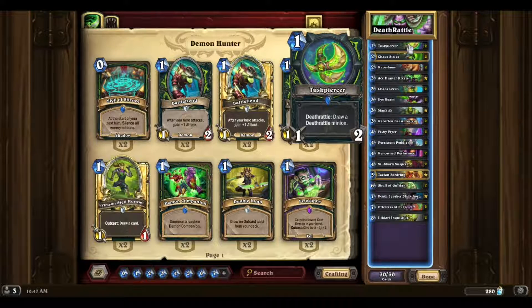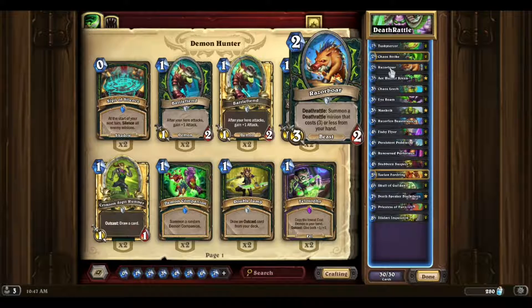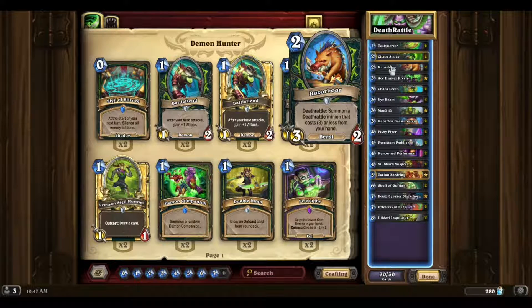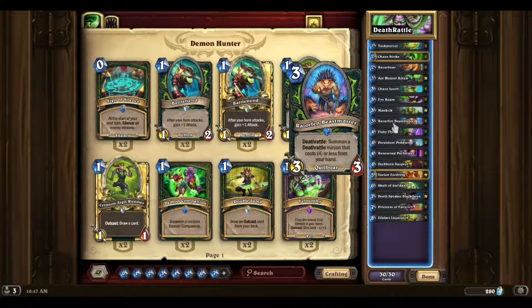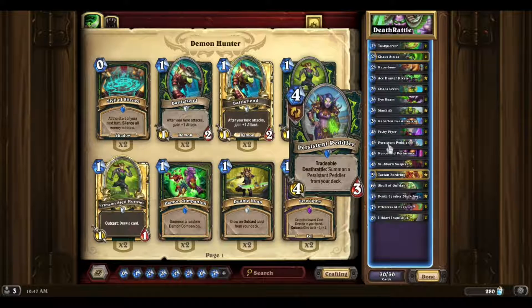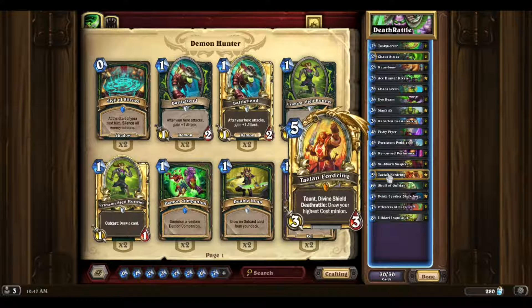We have Tusk Piercer to help us draw our deathrattles. Chaos Strike is good for card draw. Then we have Razor Boar — he's a deathrattle that summons a minion from your hand that costs three or less. So he can summon things like Razorfenn, Fishy Fire, Persistent Peddler, and Renowned Performer, and Stubborn Suspect.